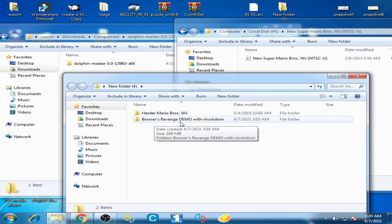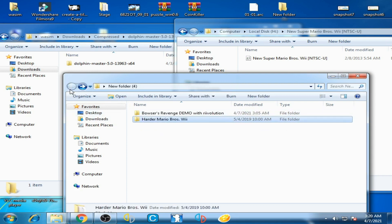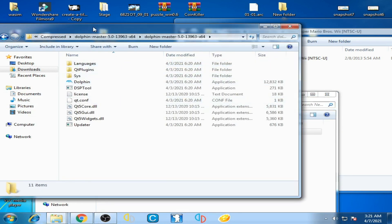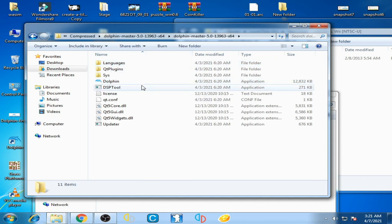I have Harder Super Mario Bros. Wii and I have Bowser's Revenge Demo with the Revolution. I open this folder and there are two folders: Harder Super Mario Bros. Wii Revolution and Harder Mario content folder. Remember guys, you can play the mod on Dolphin Emulator 5.0 Master only — you cannot play on Dolphin Emulator 4.2, 4.0, or 3.5.